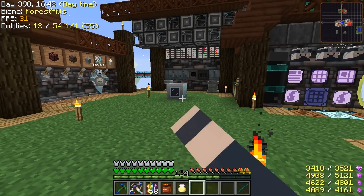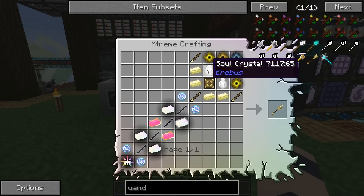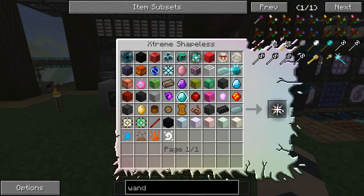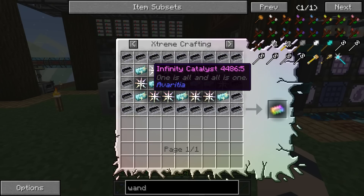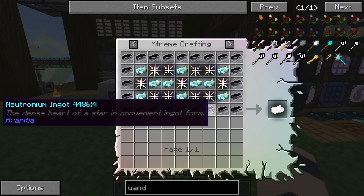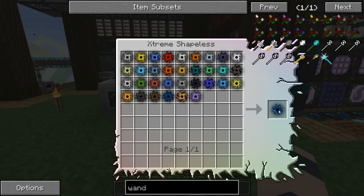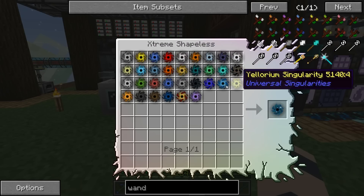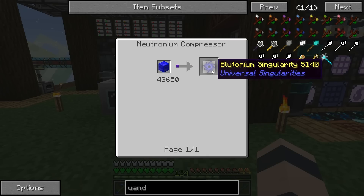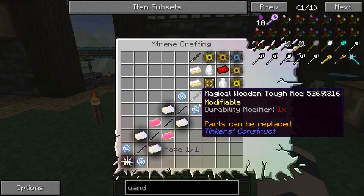One stack of items every tick works out to about 30 to 40 seconds to craft each one. The wand of animation is our dream item in this mod pack — we need 45 infinity catalysts to create it. Each of these is 11, and each one requires the eternal singularity which is 33 of the other ones, so 45 times 33 times 30 seconds is about 10 hours to craft this thing.